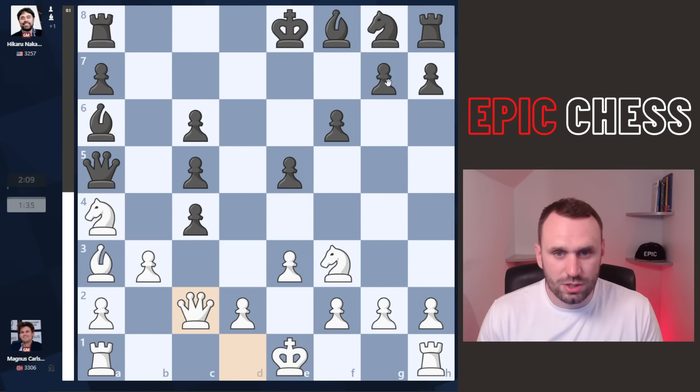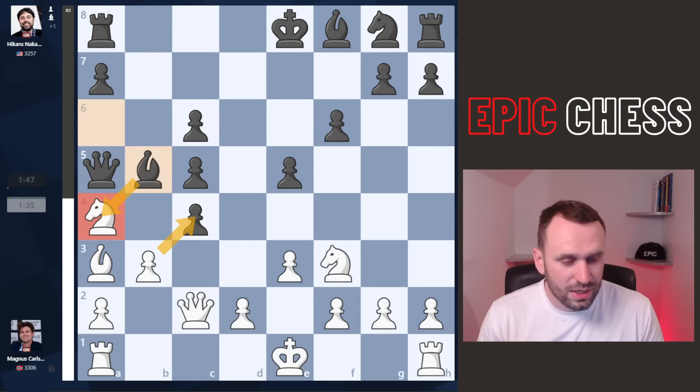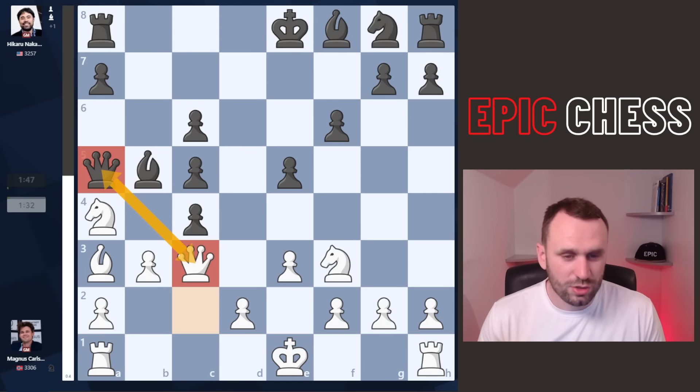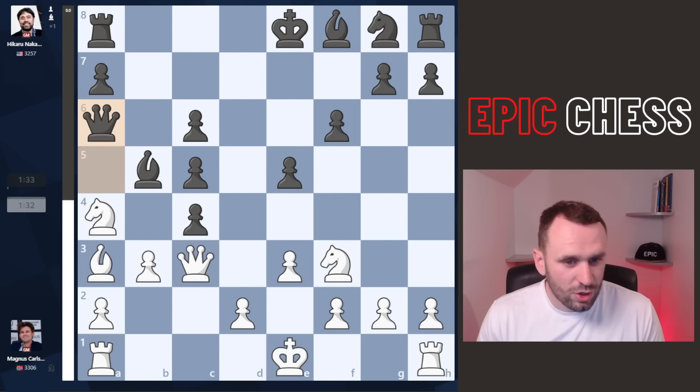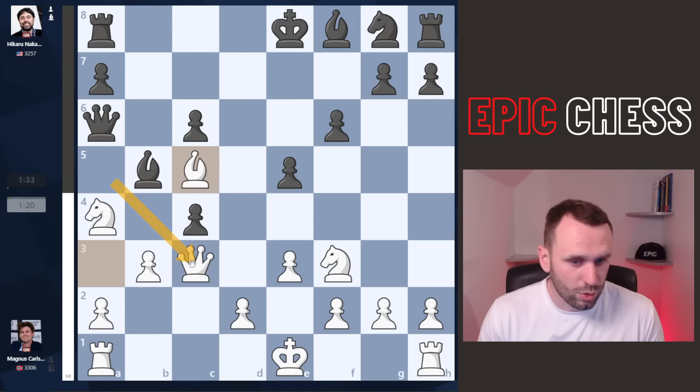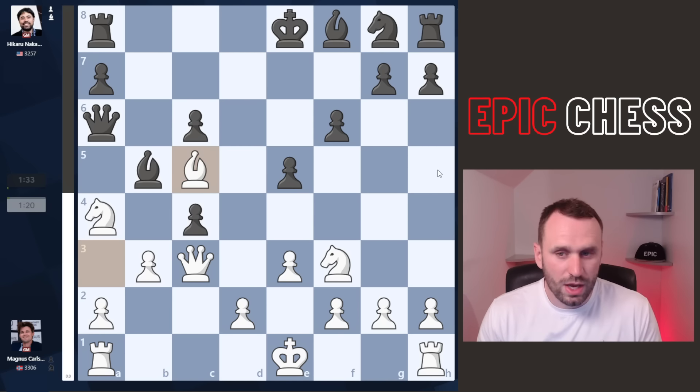Hikaru maintains the tension. He should go bishop e7, just carry on developing, according to StockSquid. But he plays bishop b5, trying to mangle Magnus's structure and stopping b-takes on c4. But now Magnus does what he loves — he goes queen c3, trying to enter an endgame. He wants chess nirvana, but Hikaru ducks it, doesn't want to play the endgame. Instead he goes queen a6. And now Magnus wins back that pawn on c5. Anytime black tries to hold on to the pawns, swapping the queens, you just can't do it — too many weak ones.